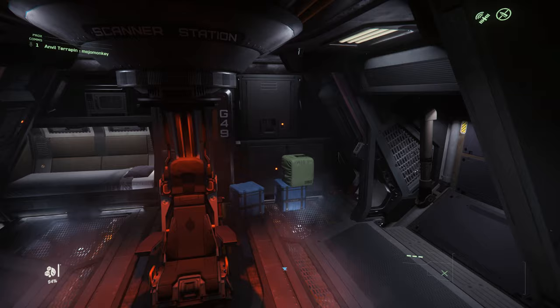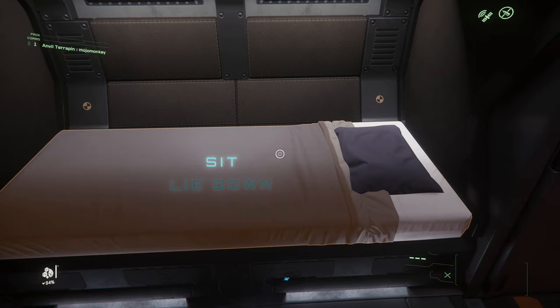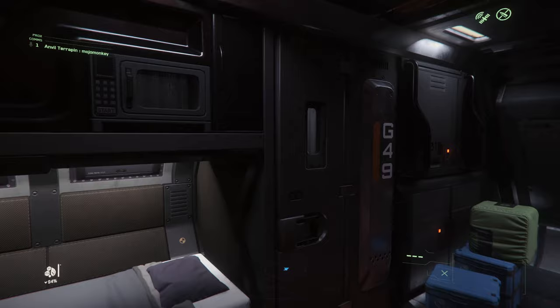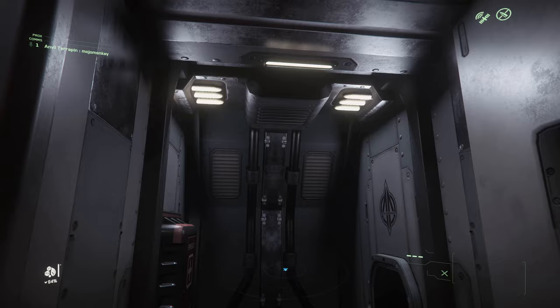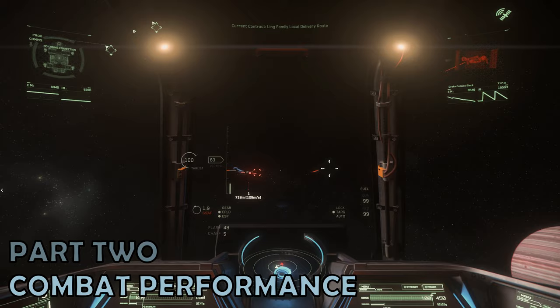At the back there is a bed and weapons racks for both crew members. There's a small microwave above the bed, and also a door leading into a shower and toilet. There's clearly enough room for delivery crates, which I have in the Terrapin here.